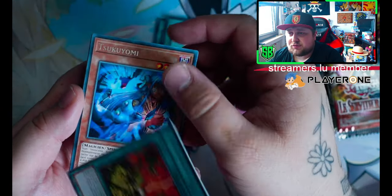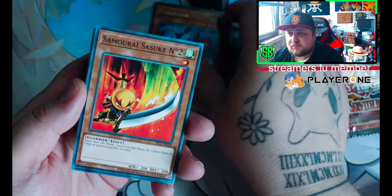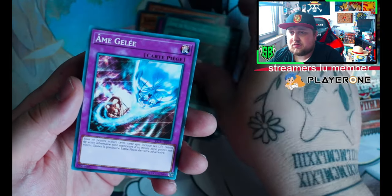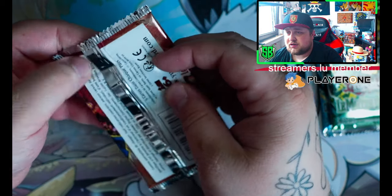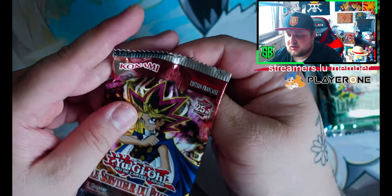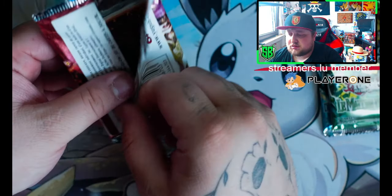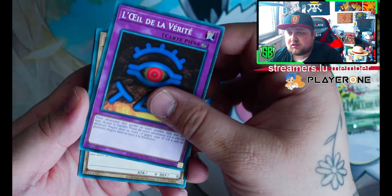There's a Dramatrio for example, Pandemonium. Nothing there. Let's go to Pharaoh's Servant — let's hope we pull a Relinquished. I want at least one good card to make this worth it.